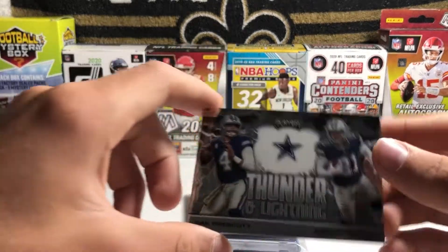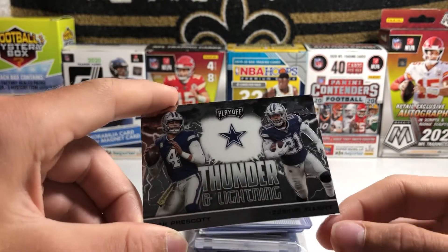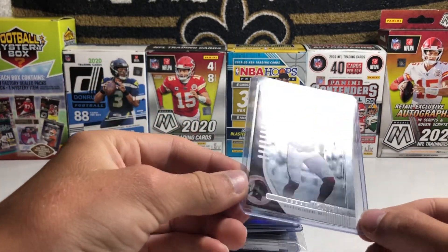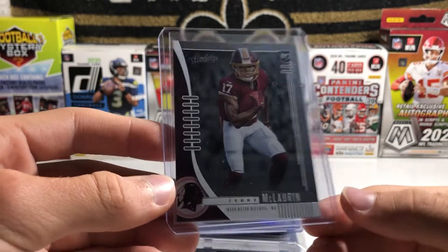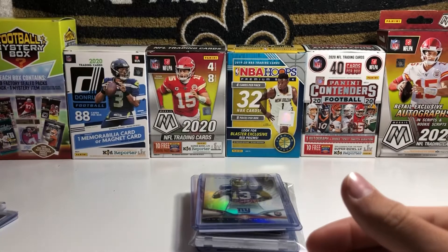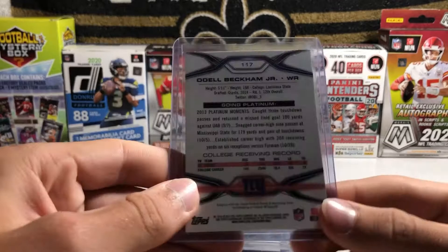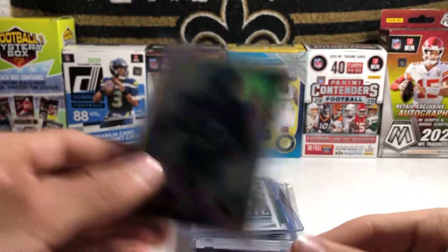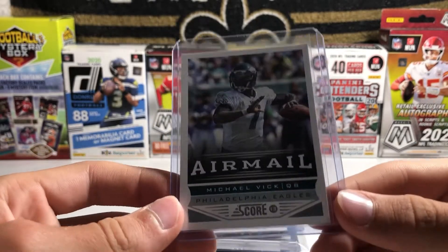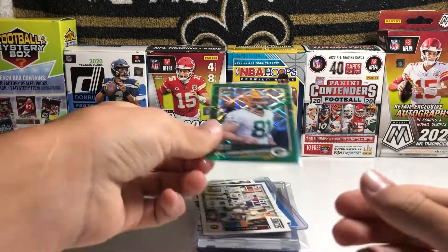For the Cowboys, we have this Thunder and Lightning of Dak and Ezekiel Elliott. I honestly thought I would have better Cowboys cards — they're such a popular team, but this is the best one I could find. For the Redskins, I actually didn't even know I had this card. I was looking through some boxes and found this Terry McLaurin Absolute football rookie card. Terry McLaurin's becoming a great player, so I'm glad to have this card — I'm going to keep this in my PC. For the Giants, we have this Odell Beckham Jr. Topps Platinum rookie card. I love OBJ. For the Eagles, we have this Air Mail Michael Vick card. I love Michael Vick — it's kind of unfortunate how his career went, but he's a great player and super fun to watch.